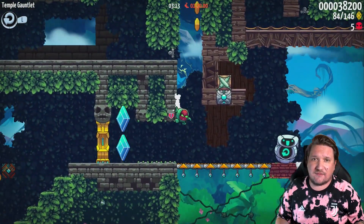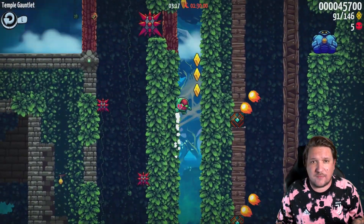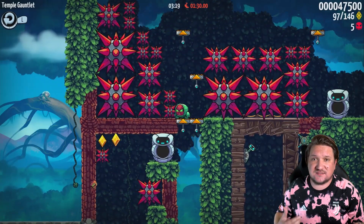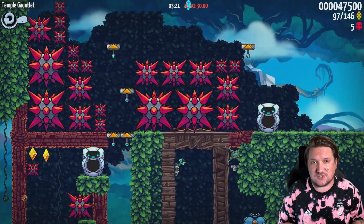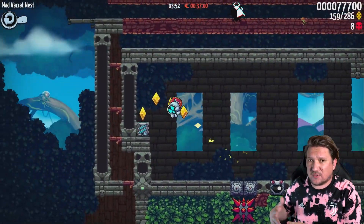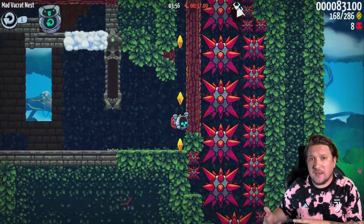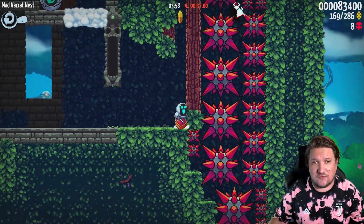Abilities-wise for your character, we get more than a few to experiment with, but the main one is a grappling hook, and this accompanies the usual run and jump functions. At first it's basically for picking up and delivering the package, but quickly as you progress you'll find it's useful for picking up bombs, and you'll be able to propel yourself across the screen as well.